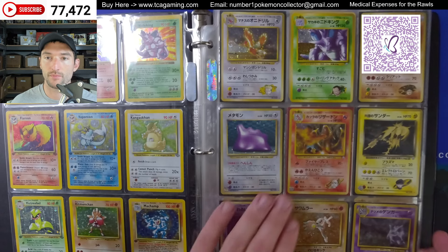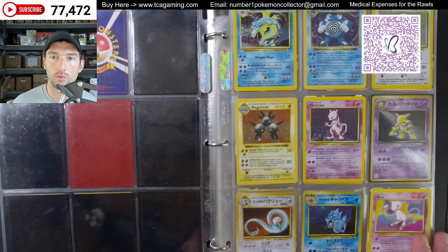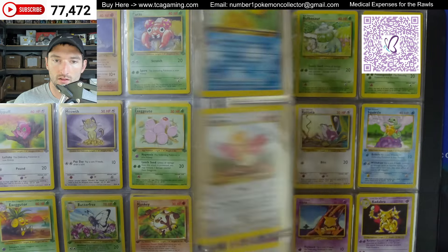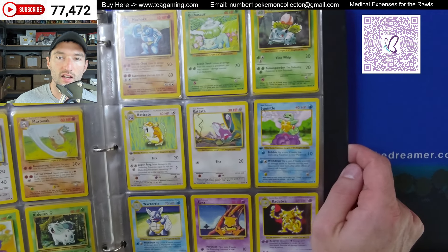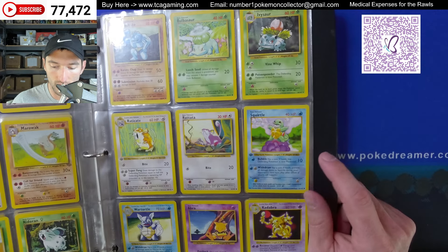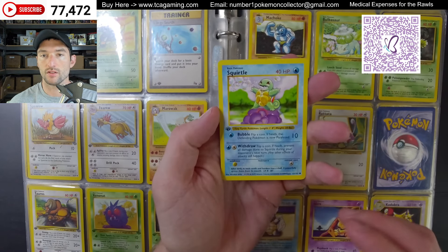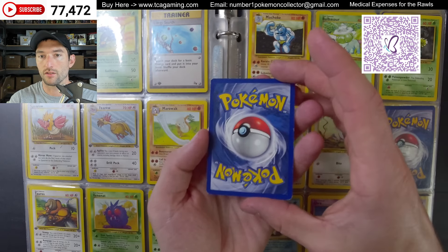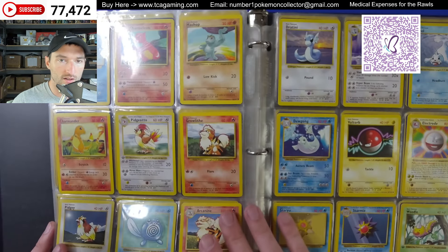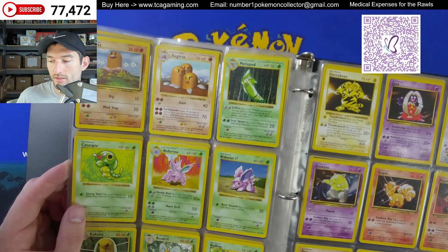He had some Japanese cards too. You can see there's a swirl on the Blaine's Charizard. A couple more holos here. It was cool to see the Shadowless in here. Now this was nice — I got to see a first edition Squirtle. It's about a 6 condition, maybe a little bit more. But you can see right there it has that first edition stamp, which really increases the price. It's got whitening across the top and around the sides — probably not even a 6. I think there was a first edition Dragonite too; this card's kind of wavy. He also had an Error Diglett, so that was neat.